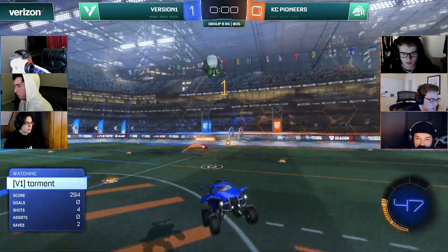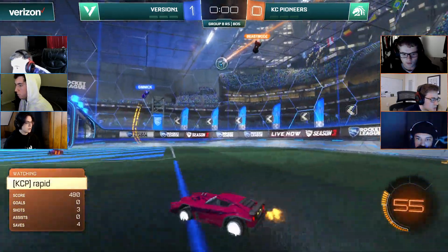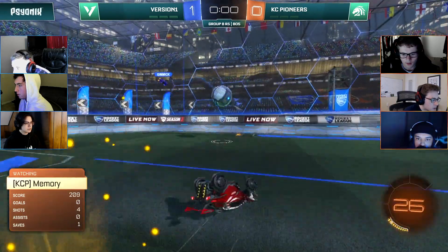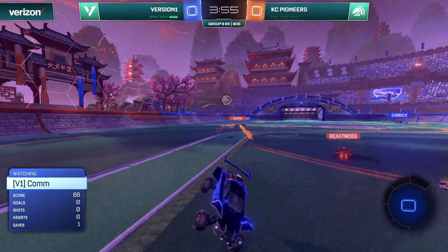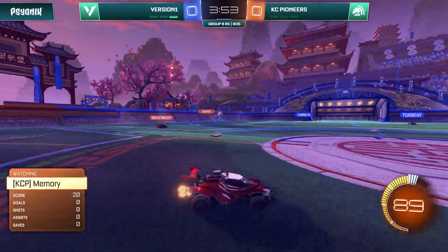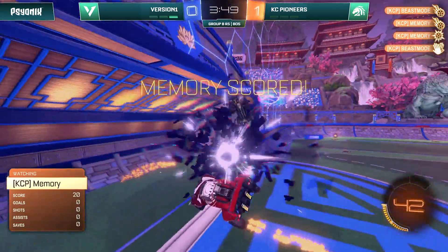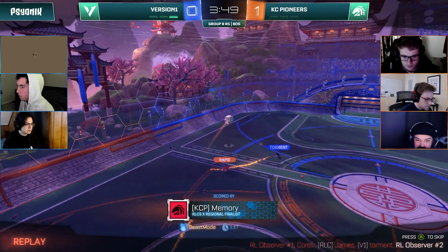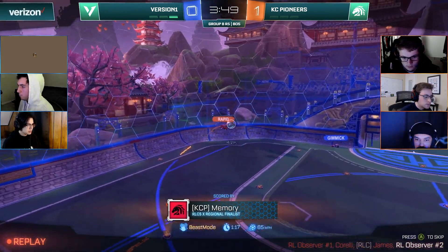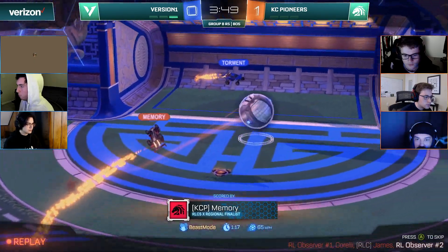Torment just has to get this ball to the ground. He'll hit it. Beast Mode will keep it alive. Rapid to Beast Mode — Beast Mode off the corner, it's blocked by Gimmick. The pre-flip not enough to keep it airborne. Zero boost, come way out of the play — it's going to be up to Gimmick and Torment to stop this attack. Gimmick with the side flip, Torment the side flip as well, and Memory will score. The numbers advantage for the Pioneers proves to be too much for Version One.